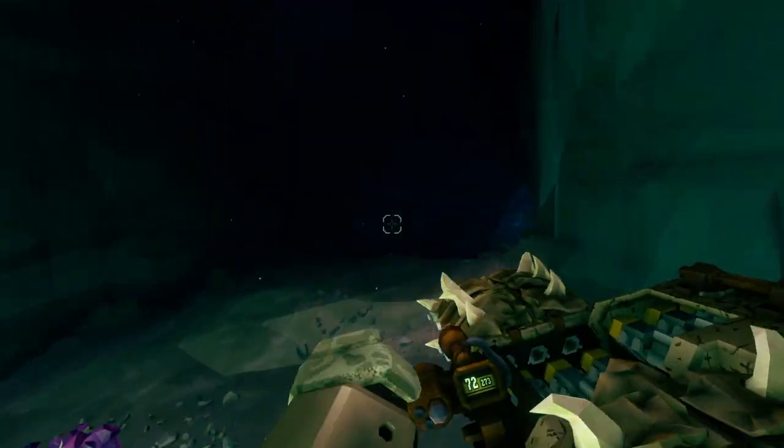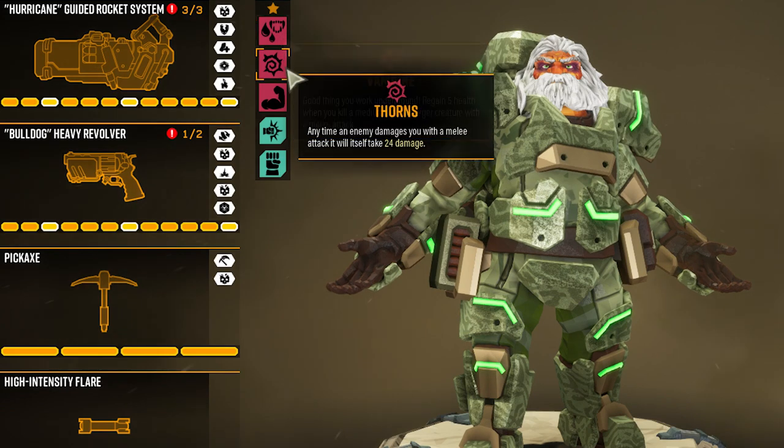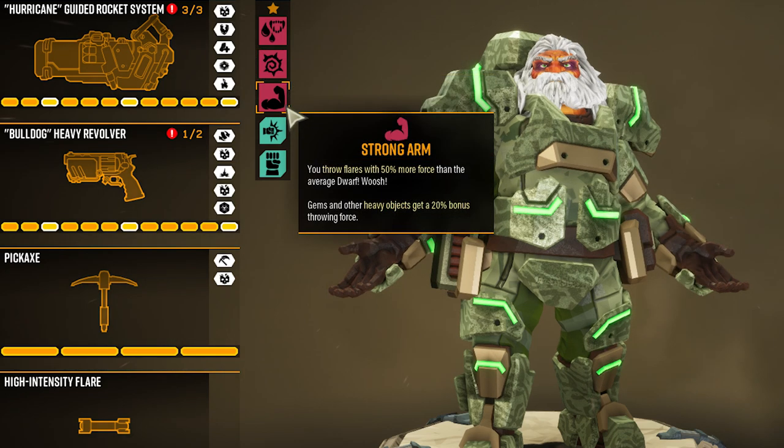Let's look at the perks. First, passive perks. Perk 1, vampire — this helps you regain health when you kill certain enemy bugs. Second perk, thorns — anytime an enemy hits you with a melee attack, they get damaged as well. Third perk, strong arm — you can now throw flares further, but more importantly you can carry heavy objects a lot faster. Really useful.